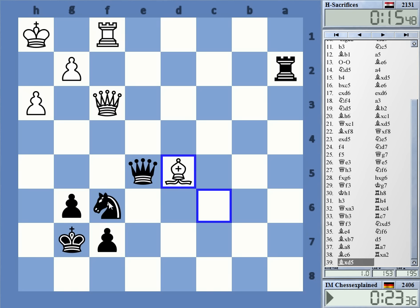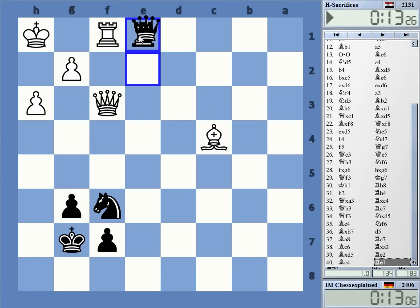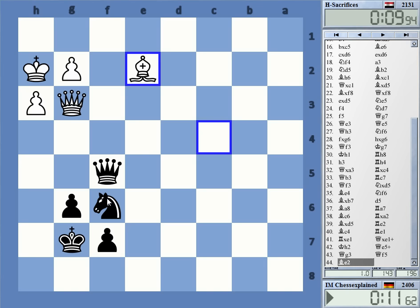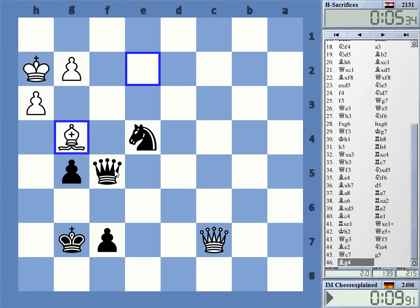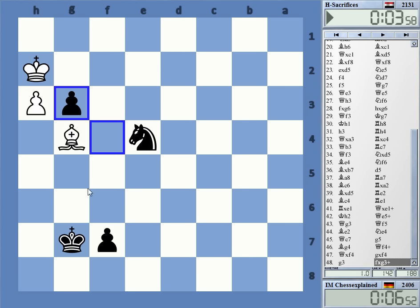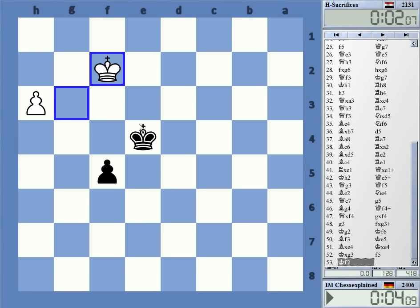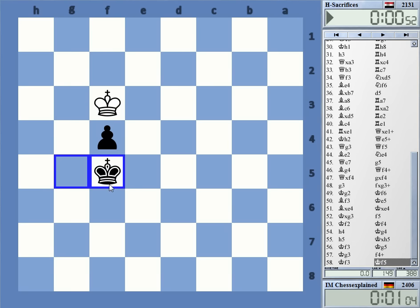It's constantly bringing some kind of tricks to the table. Knight d5, queen f7 — I don't really know if this is working. Check. Check. Check. Check. Is that a draw? That is a draw. Draw — check offered.